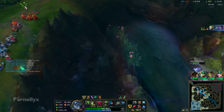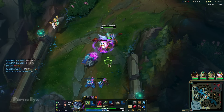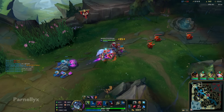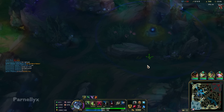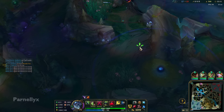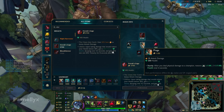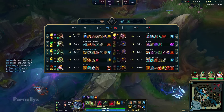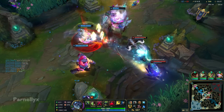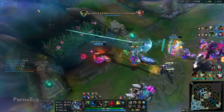Nice, we got Baron. Let's push out top lane. So our third item — you might be wondering what our next item in this build is. Most of the time we're going to be going Sterak's Gage. Sterak's got buffed — it's back to being useful like it was back in Season 9 and 10; it's literally the same item as it was before. It's solid, not amazing, but pretty good. You can also go Hullbreaker — it kind of depends on whether you feel like split pushing or grouping, and most of the time I'd say you'd rather group. But Hullbreaker also got buffed — this item got mega buffed and is actually insane even if you're not in a team fight, which is crazy. But I'd say Sterak's is still really good.